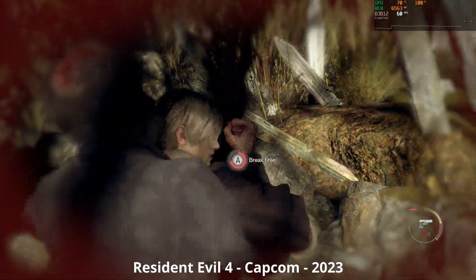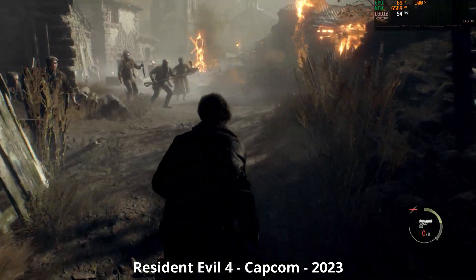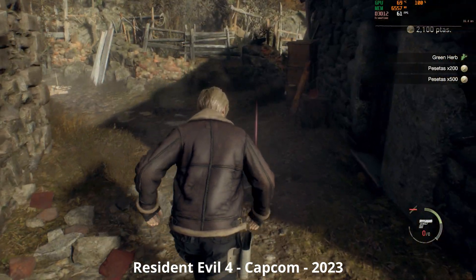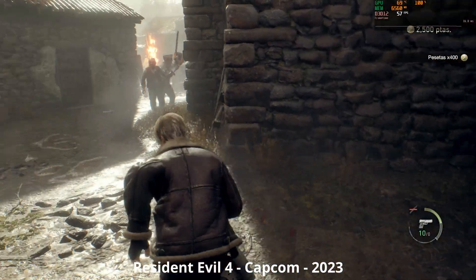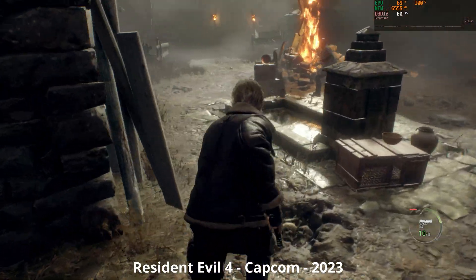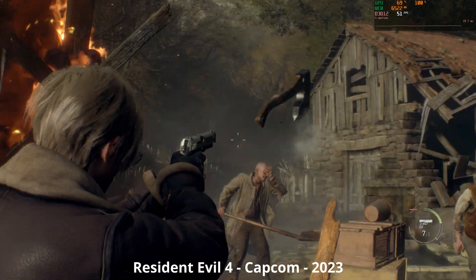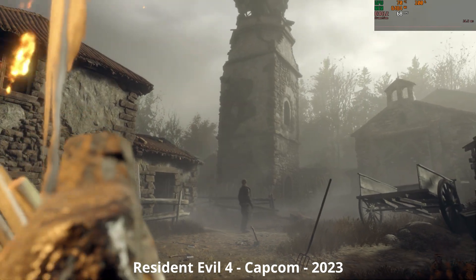Capcom's RE Engine has a rep for being extremely high performance — I even got RE2 Remake running on a Core 2 Duo and a horrible OEM R5 340X with two gigs of VRAM. Needless to say, the 580 has absolutely zero issues with RE4 Remake, even in the extremely taxing Village fight right at the start of the game. We stay above 60 almost the entire time, only dropping below when there are alpha effects and a lot of enemies on screen. The 580 is a great way to play Resident Evil 4.